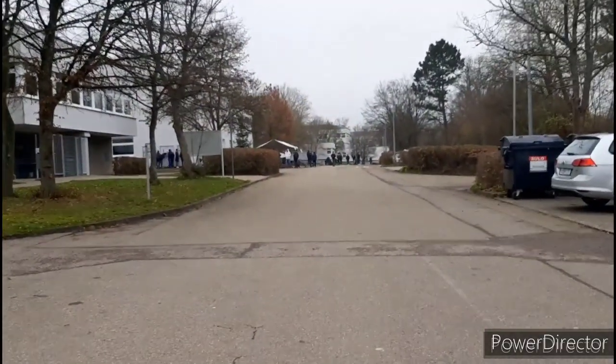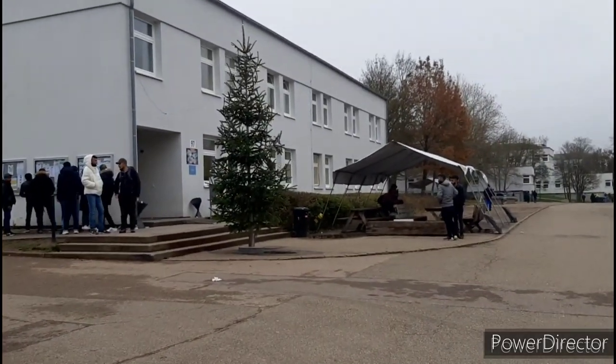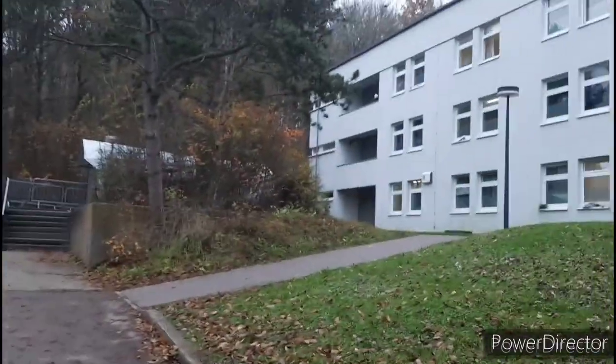This is the Info Point. Down there are blocks — Block 86. This is Caritas, and Diakonie, all those associations. Inside, this is not the office part of the camp — this is where we sleep. These are the rooms of the camp. You will see it's not very bad. It's well taken care of, it's clean.